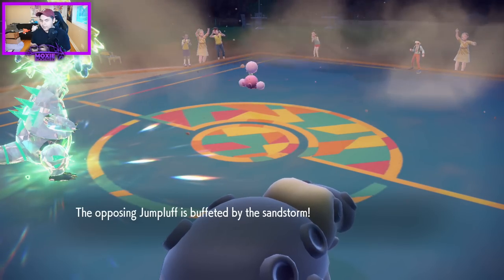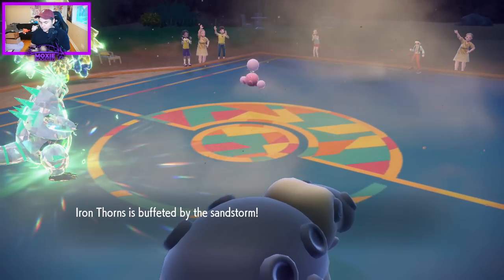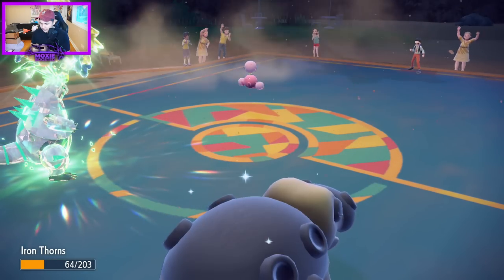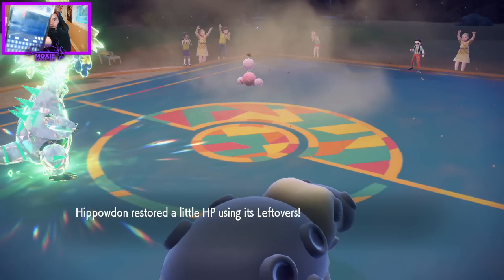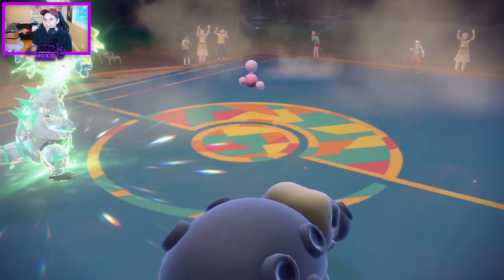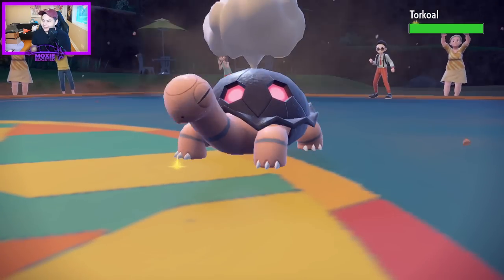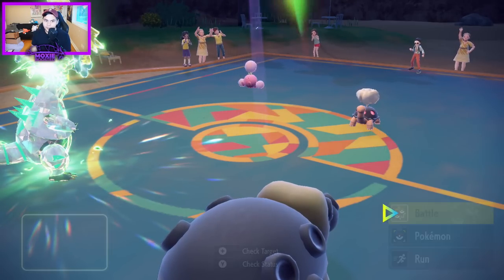That's like the only move that makes sense, right? Hold on — Fluttermane. There's a Torkoal in the back — the evidence is right here. It gets Trick Room, guys! The evidence is undeniable. I was about to get counter-swept if I played defensively at all. We love open team sheet.